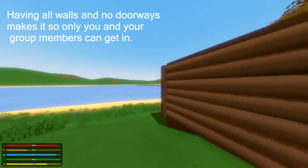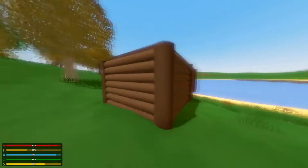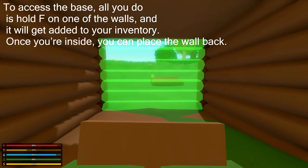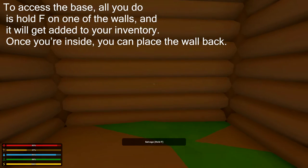Having all walls and no doorways makes it so only you and your group members can get in. To access the base, all you do is hold F on one of the walls and it will get added to your inventory. Once you're inside, you can place the wall back.